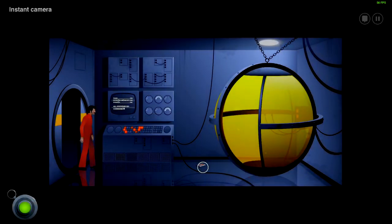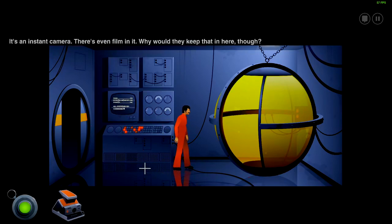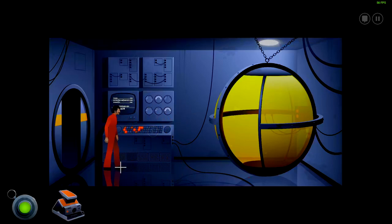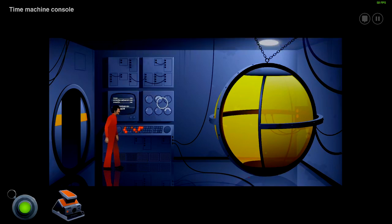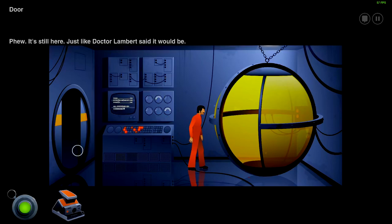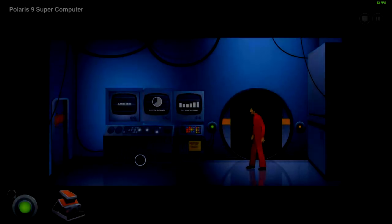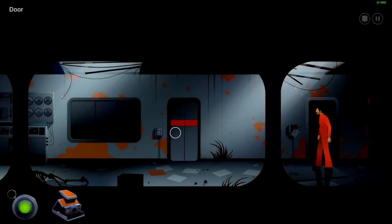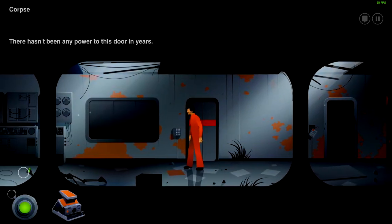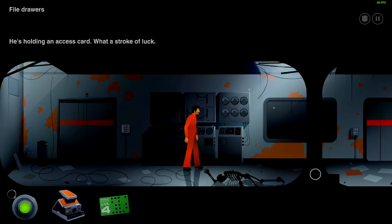Only one of those doors is currently open. There's an instant camera — and there's even film in it. Why would they keep that in there though? The time machine — it has something to do with the time machine. This door is of course locked, so we'll need to head into the future to access it. Oh hey, somebody's got a green access card here — he's holding one. What a stroke of luck.